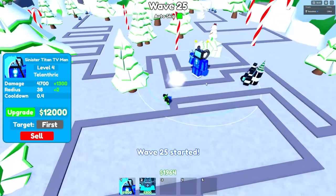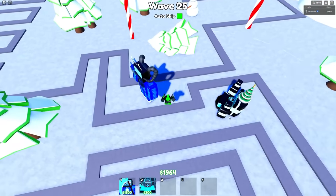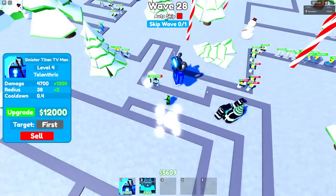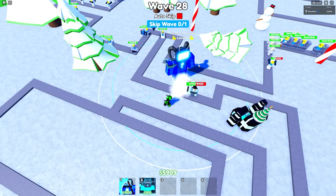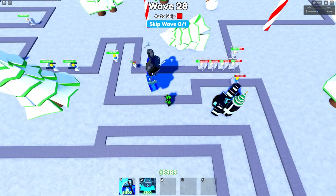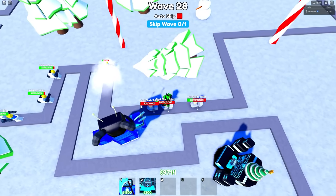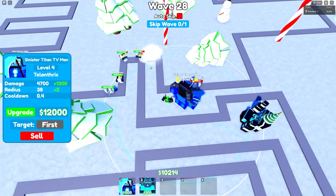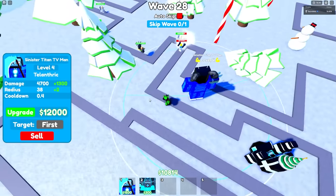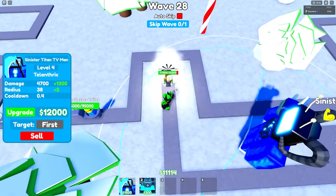I keep turning auto-skip off and back on because there's just so many things spawned and I do not want both of these guys to get stunned. Having no healing units makes it kind of hard. We're barely clutching this every single time — one of them gets stunned, the other one gets the guys that stunned them, and then it's just an endless cycle. I only need 12,000 for the next upgrade, which is gonna make him do 15,000 damage per second.